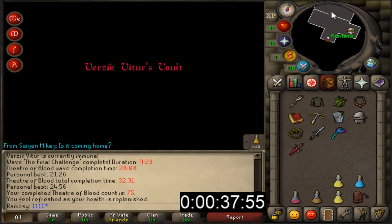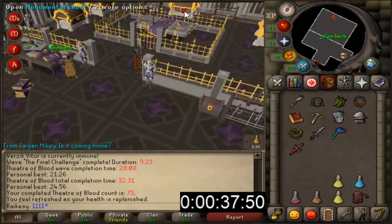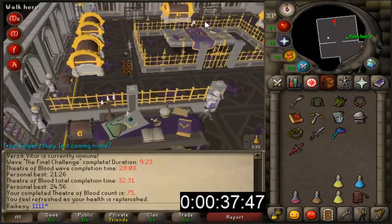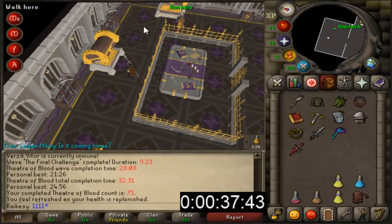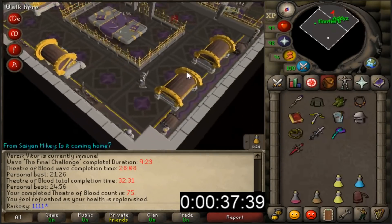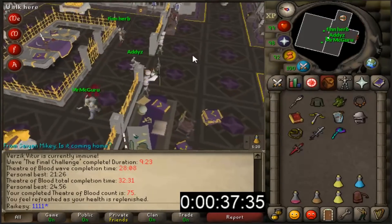Four man raids, zero deaths - that was quite good. No purple unfortunately. 75 raids dry in my name - I've not had a drop in my name ever. It's coming, I can feel it. Hopefully it's going to be worth the wait and not like the Justicar Hound which is like 70ml.